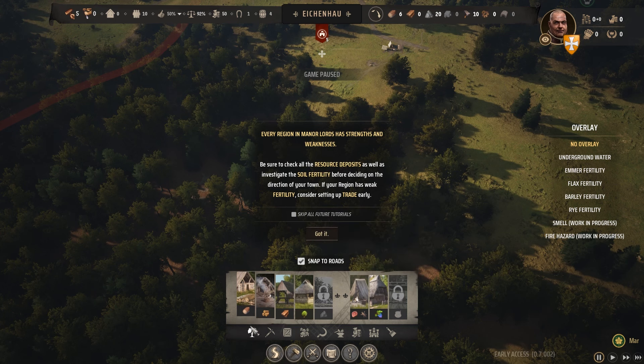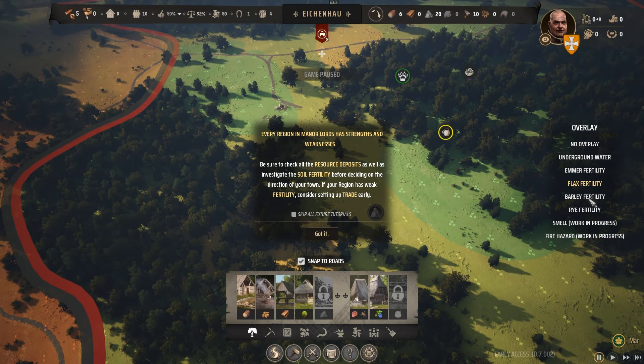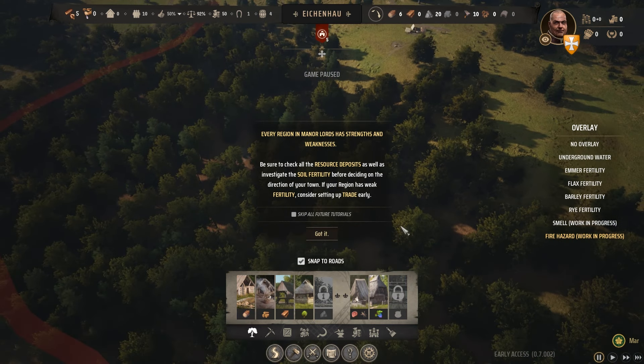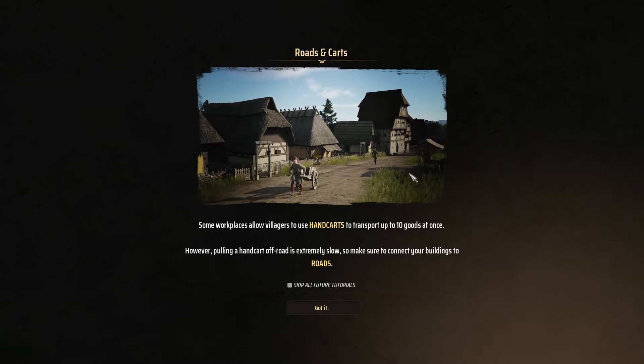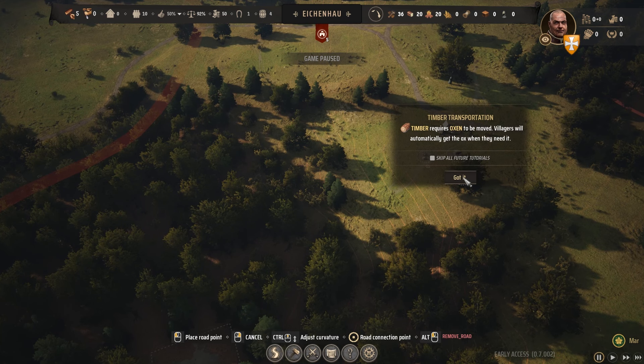On the right-hand side when you open the build menu, you can see underground water and fields that will grow different crops - pretty good. I'm pleased about that. I've built my logging camp. Families will work on construction automatically and I've got five unassigned. I'm going to build a path - you can travel faster over roads. It'll take oxen to be required to pull timber.